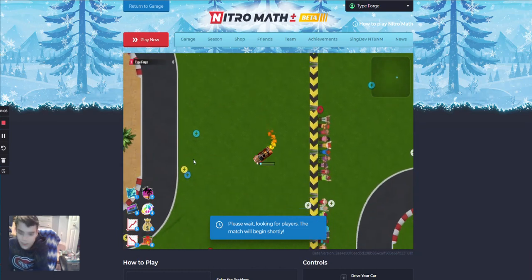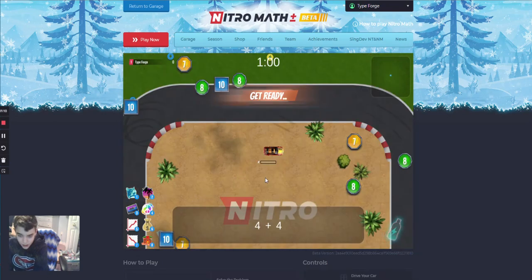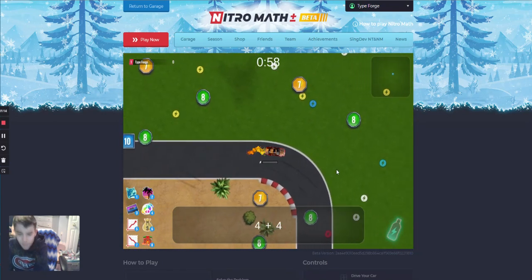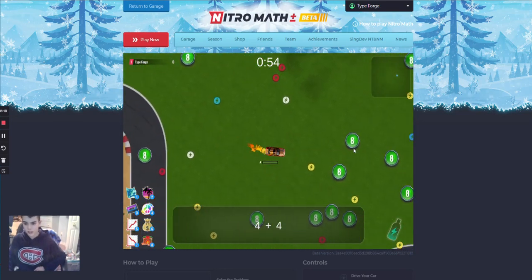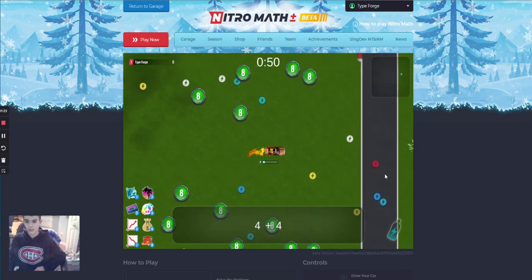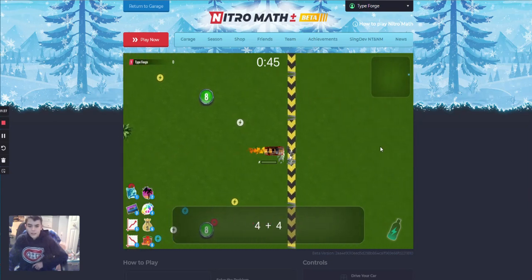So guys, it looks like the trail — this is the best combination to do on nitro math, or possibly this car on nitro math has been bugged. Let me check something. Let's get to a wall — bang a wall, come on.